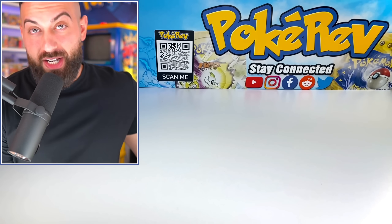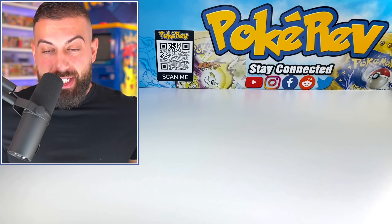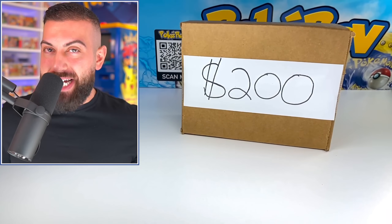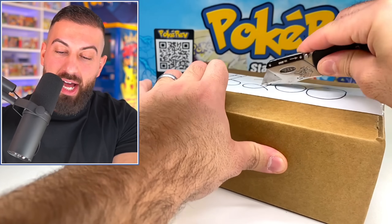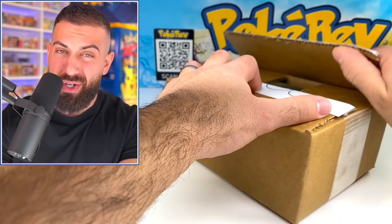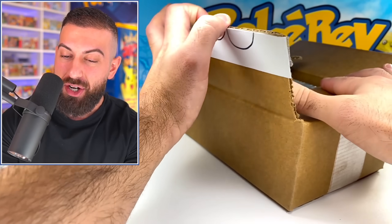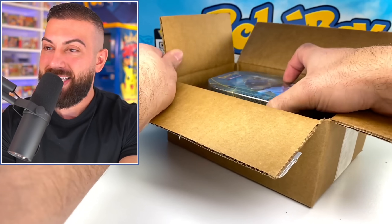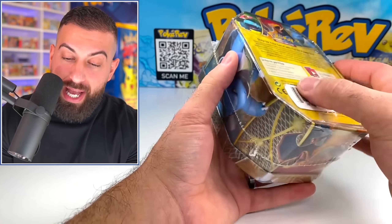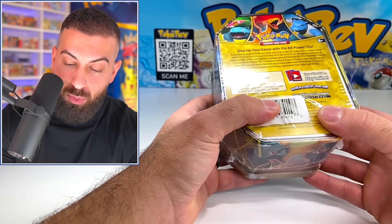Hopefully none of you guys voted for the $150 tin — that was a complete wipeout. But we do have a $200 tin up next. From here on out it's going to start getting very crazy. It is going to be — the Blastoise! We have a 2014 Power Trio tin featuring Blastoise. The Power Trio could be either Blastoise, Charizard, or Venusaur — we got the Blastoise one.